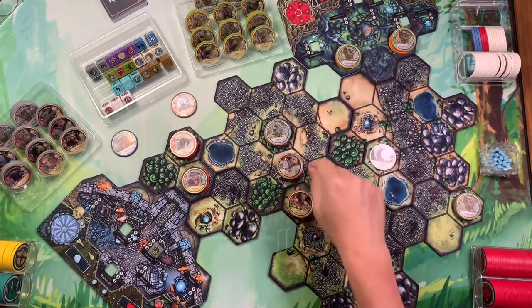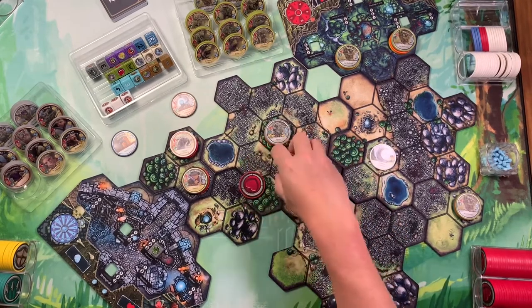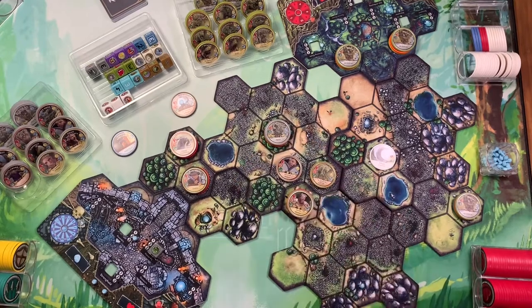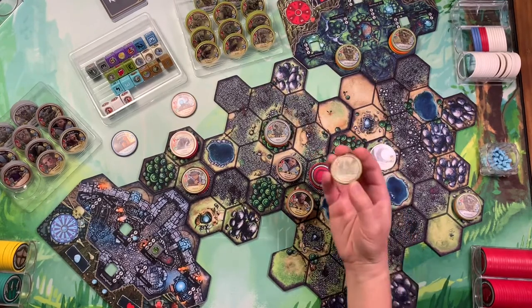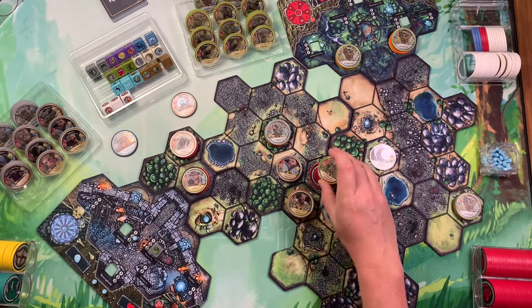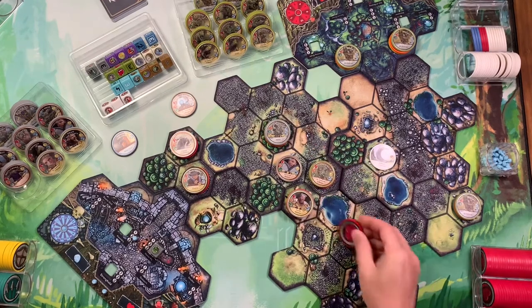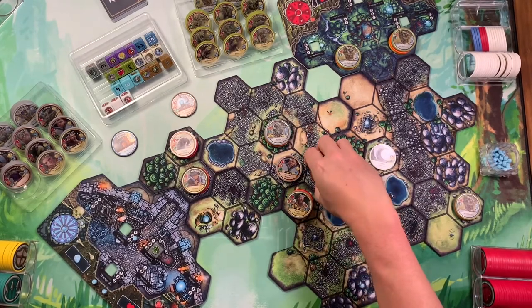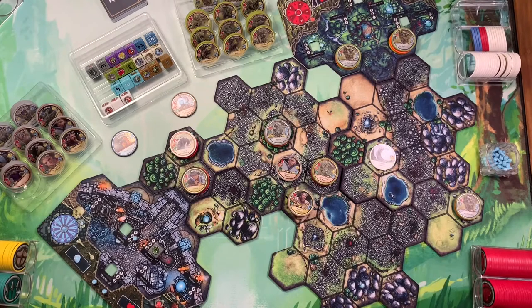The Aegis attacks the taproot for two; the taproot retaliates for one. The taproot, now at one health, will summon a vine herald. What happens is the taproot flips over — it loses its keyword summon and now has just one health — and it hides underneath the vine herald. The vine herald stacks on top with its full health, but it doesn't get to activate because it was just summoned this turn.